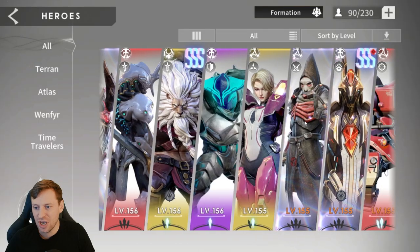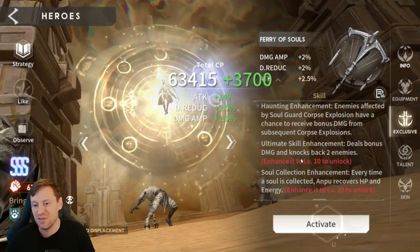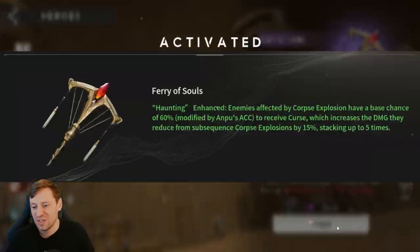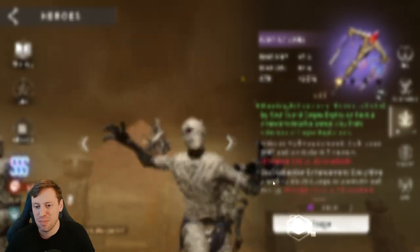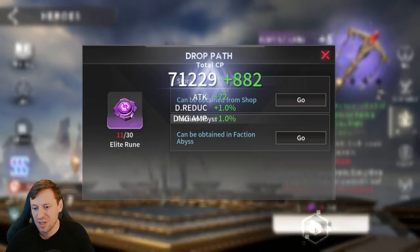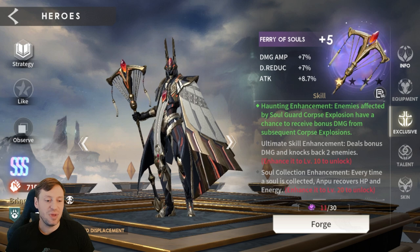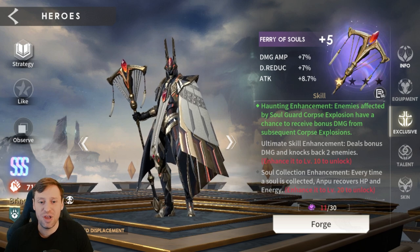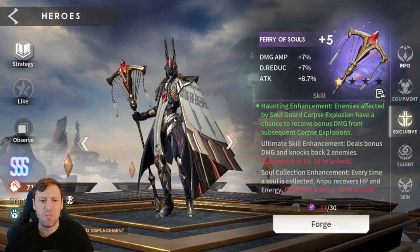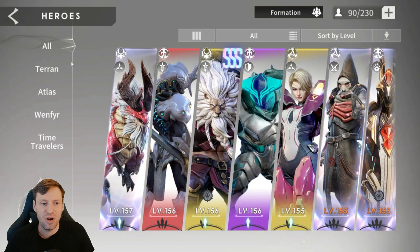Yes, we've got his exclusive weapon — this is just massive! We're going to forge that up for him. We can't buff any further than that right now, but this is how you evolve heroes. You want to try and get people to Legendary as soon as you can — it just massively speeds up your damage and progression.